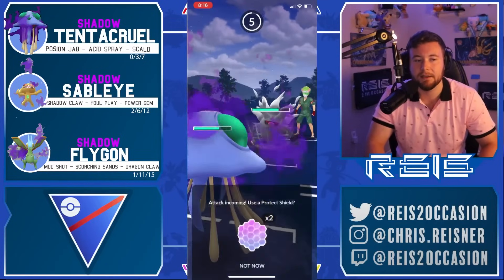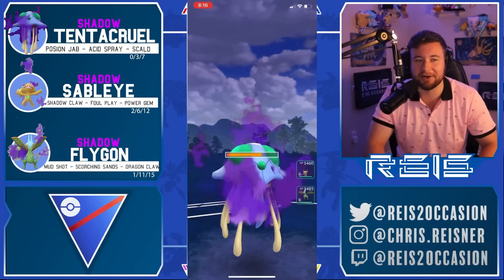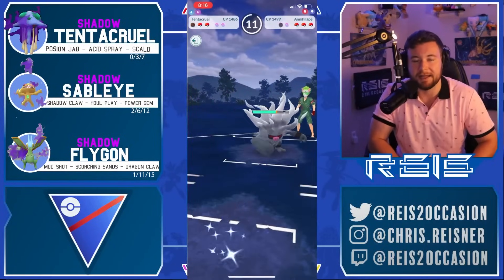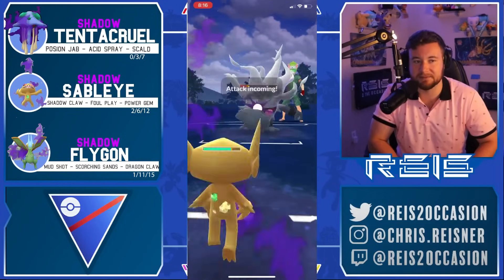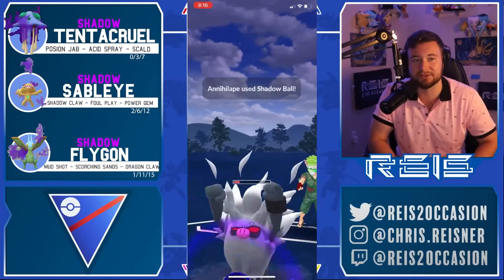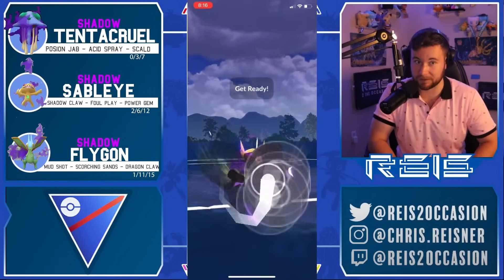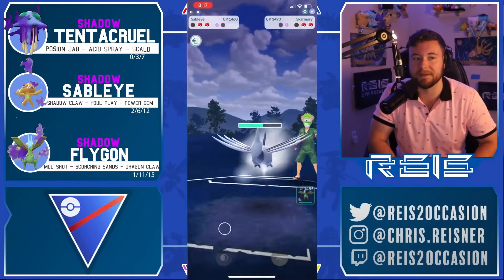Next opponent — interesting matchup where both trainers' Pokemon resist the fast attacks of the opposing Pokemon. They build up to Shadow Ball. Calling the bait — it is the Shadow Ball, but Tentacruel hangs on. Even as a shadow, it still has a little bit of bulk, eats the Shadow Ball, gets off the Skull, grabs the shield advantage. Sableye comes in and puts the opponent in a weird spot where they basically have to get farmed down. Big farm down for Sableye.